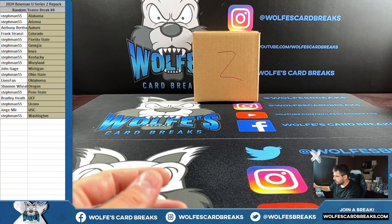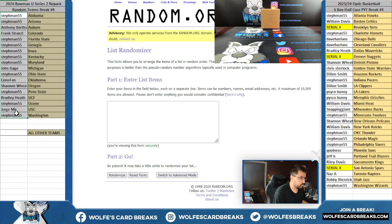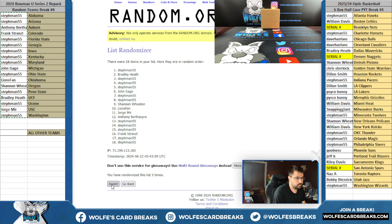Okay, only random we got to do here is for those all other, all other team cards. Wow, Lions Fan, that is actually crazy. All other teams — four and a five is nine, four and a five is nine. Only one more left on the site.